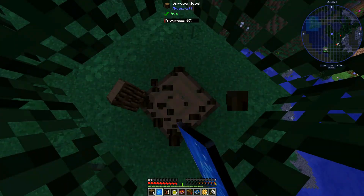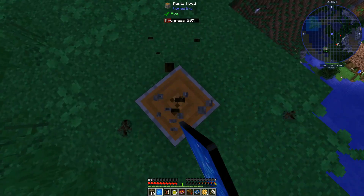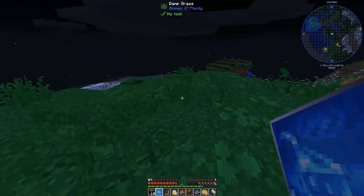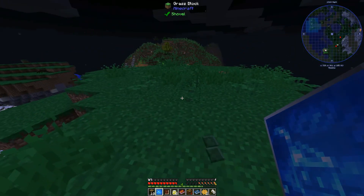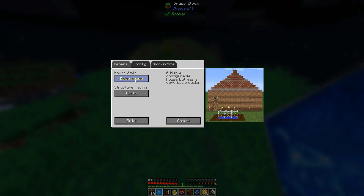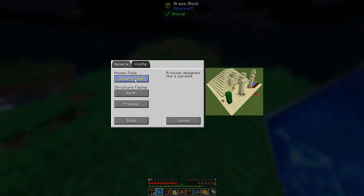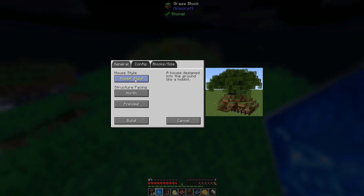It goes down to like level 6 or 16 or something. What would happen if I do it up here? Oh, that's gonna be so cool! Starting house prefab — let's get this going. A basic house, a ranch style — or, what do you think, a hobbit house on the floating island? Or a desert pyramid on the floating island? Slightly out of place — I think the hobbit house. Yeah, let's do the hobbit house!